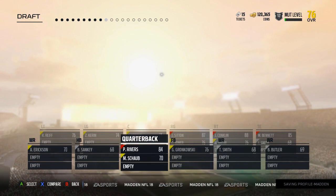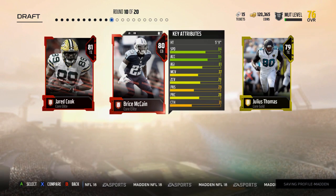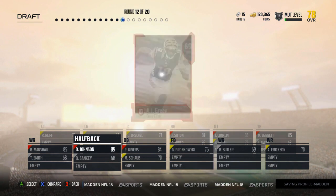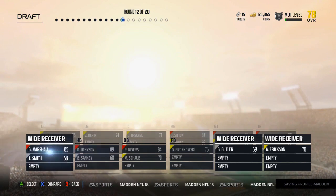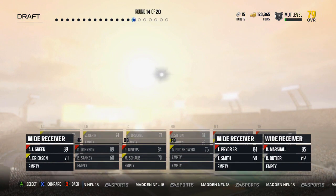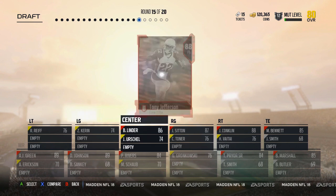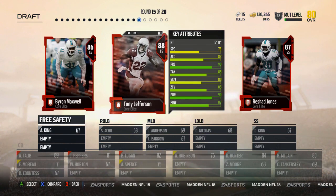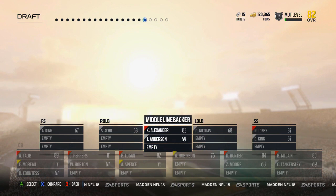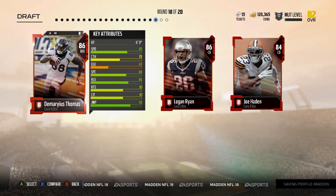Take Rivers. I'm gonna take Brandon Marshall. Gotta take the corner. David Johnson — nice. Gotta take a wide out here — we're still good on wide receivers. Gonna have to take another wide receiver so now we're full on wide outs, we can't get a wide receiver round now. I'm gonna have to take Linder — we needed a center. I'm gonna take Rashad Jones because it's an option to get Atwater at Legend. Take the middle linebacker. Left outside linebacker.